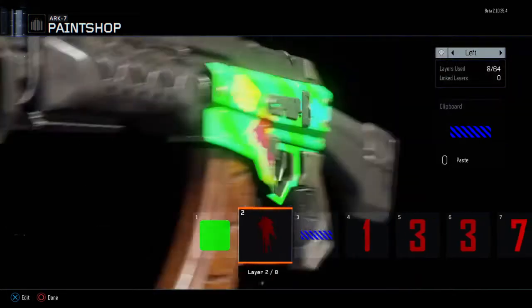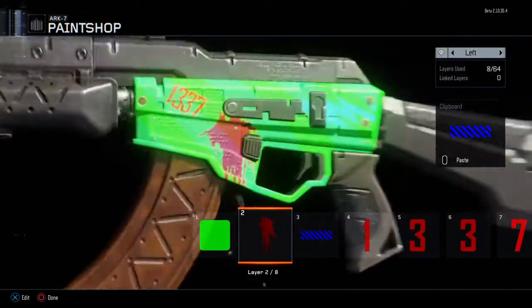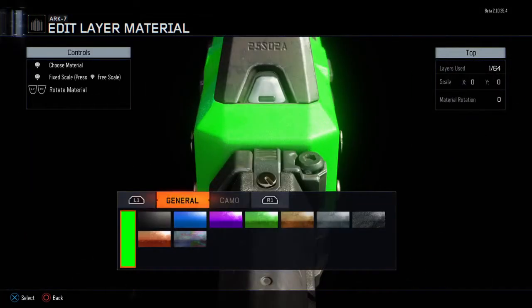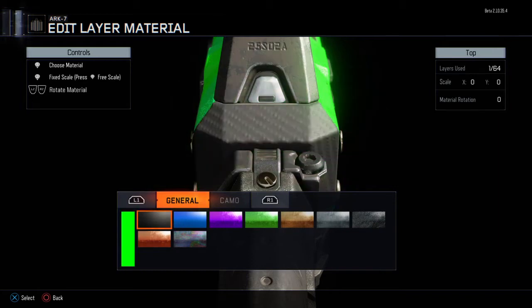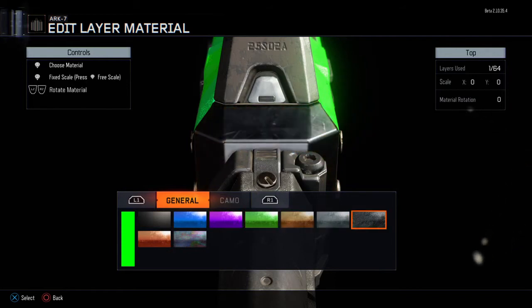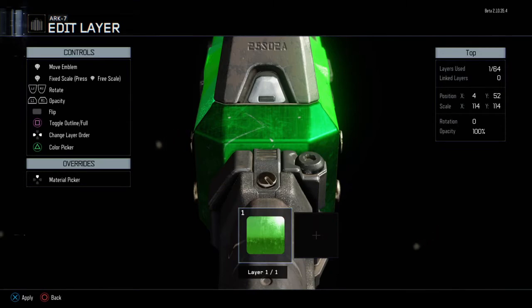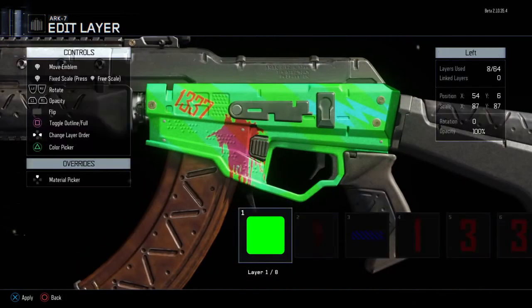This is just a very simple example of what you can do — there's so much more possible. For example, if you go to the material picker: in the full game we'll have access to camos, but you can't unlock those in the beta. You can use the materials though. As far as I know everything is available, but it might be like Black Ops 2 where you have to unlock emblems through challenges. Hopefully everything will be available because I've used a lot of different stuff in my designs.